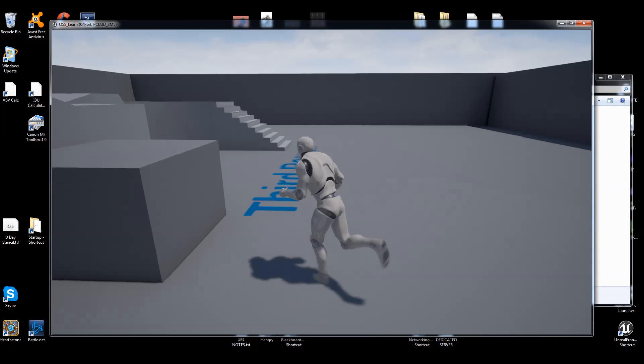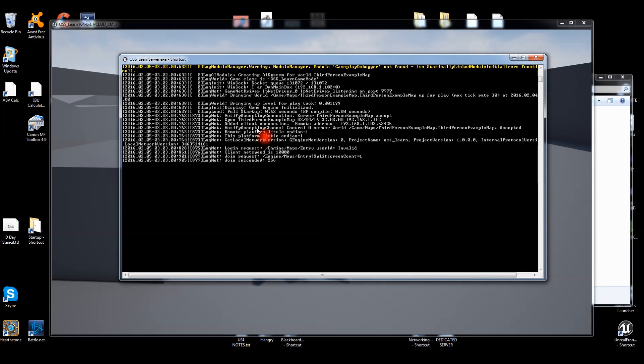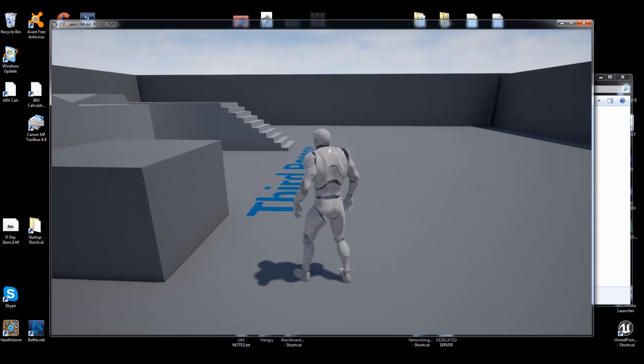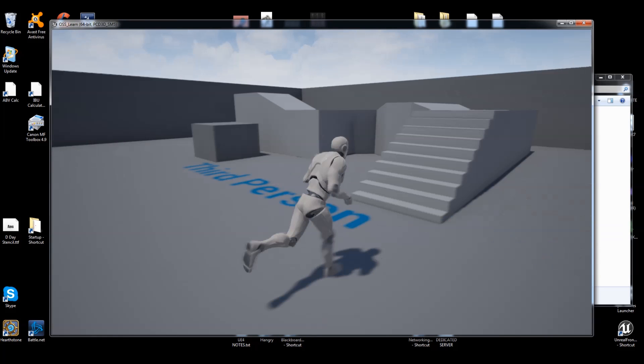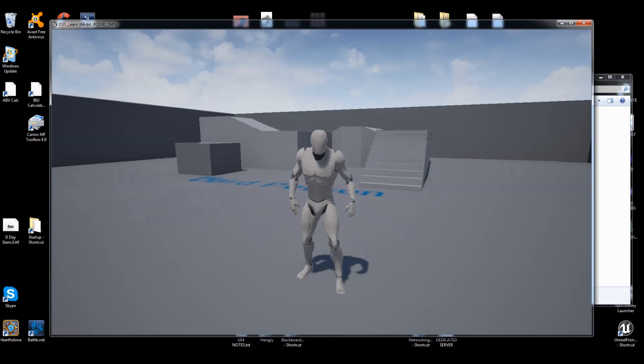After entering the open command, you're now in the server. Dragging over the log window, you can see a valid connection — it shows who connected. I've tested this on a local LAN between two computers and also across states with my brother's machine. For internet connections, use your external IP — you can find it at ipchicken.com. This dedicated server setup is working, and future tutorials will cover implementing a custom Online Subsystem.